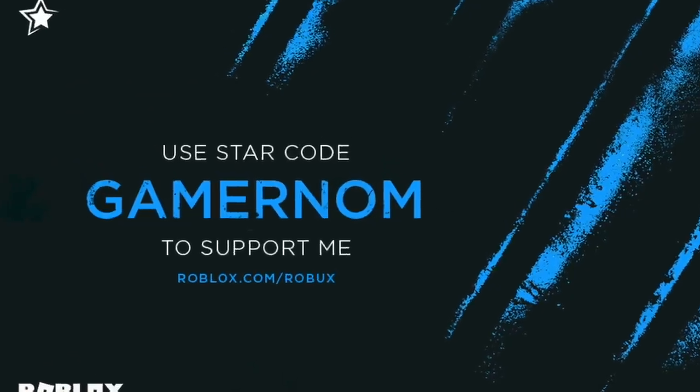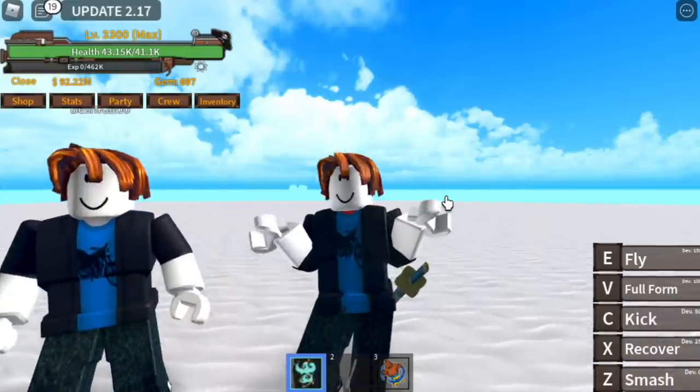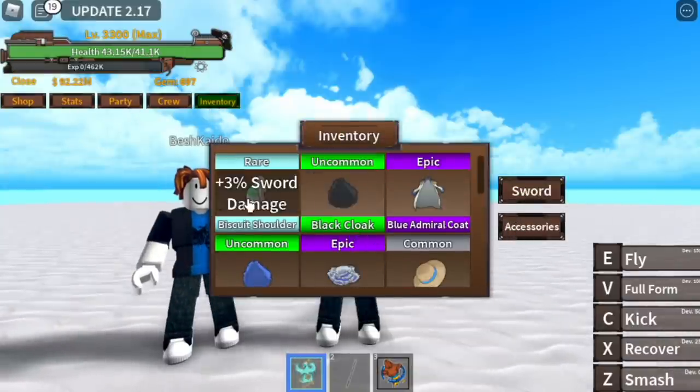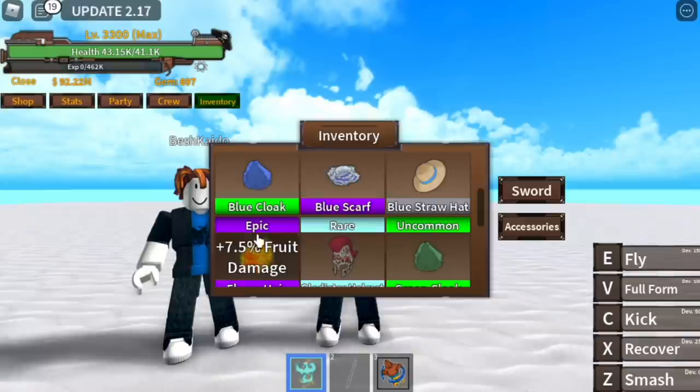To show your support, you can use starcode Gamer Nome in your next Robux purchase. Quick question — where can you get the accessories? All the accessories are located in three areas. We are going to showcase them based on the area where you can get them.